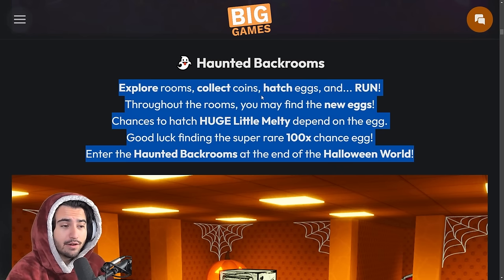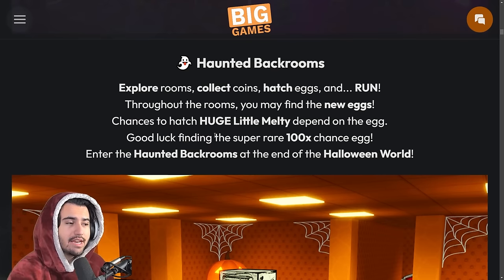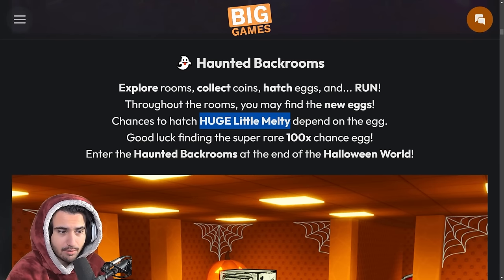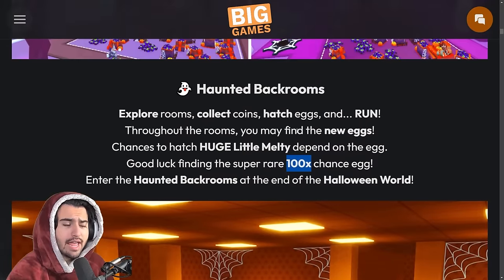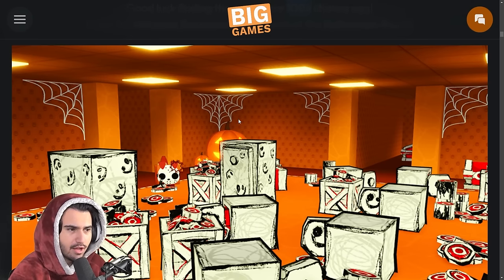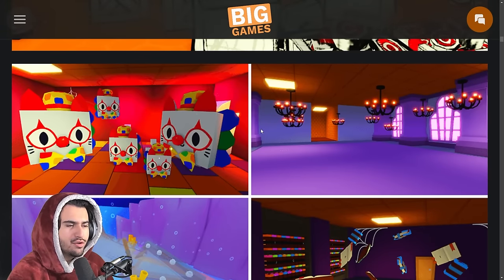Inside the haunted back rooms it sounds like it's almost exactly like how the back rooms were before, which isn't a bad thing because it was a very popular event. You're going to be able to explore rooms, collect coins, and hatch eggs. It looks just like the last back rooms event, just more Halloween-themed with colors, spider webs, pumpkins and all that.